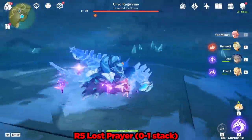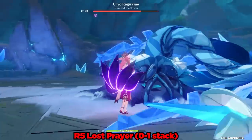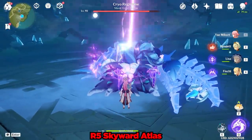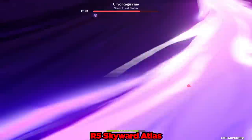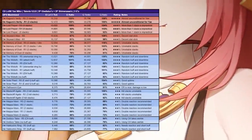I do have a couple additional showcases in the background for the Lost Prayer and Skyward Atlas, both at Refinement 5, but at this point my in-game showcase calculations are literally within a percent of my previously theorycrafted damage maximized chart. So let's instead just take a look at the full chart with even more weapons. Based on this full chart, my advice is as follows.